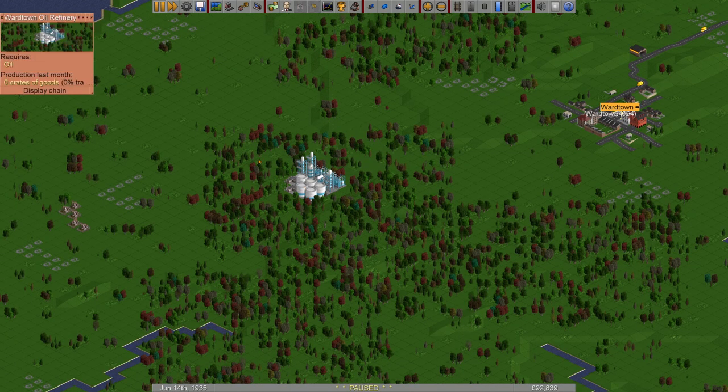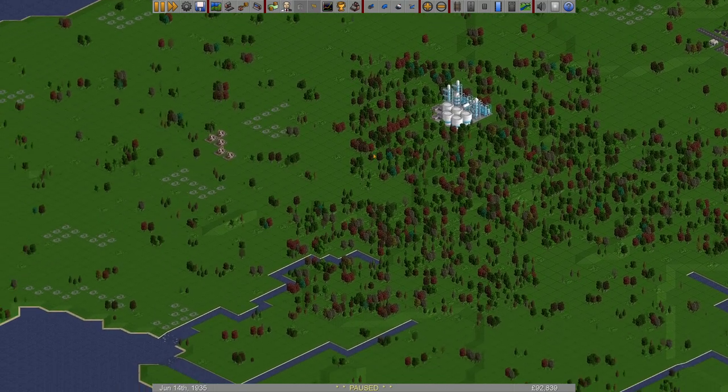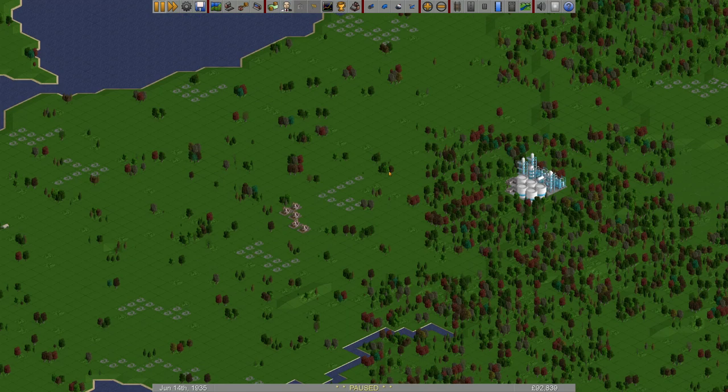Here's the refinery — it obviously hasn't produced anything yet — and here's the oil well. I want to take oil from the well over to the refinery, and then from the refinery we'll have goods to send over to Wartown. I'm thinking I could drop the goods off there, maybe with a truck depot, or just drop them off and let the town pick them up. I can do a transfer as well — we'll see if I can get that working.